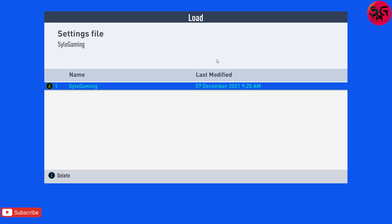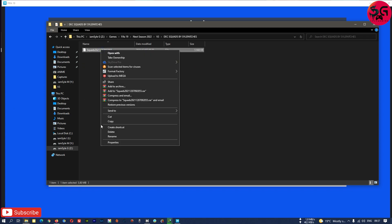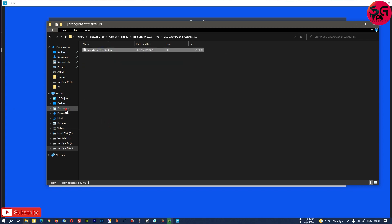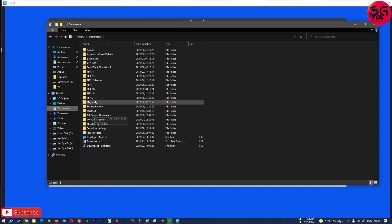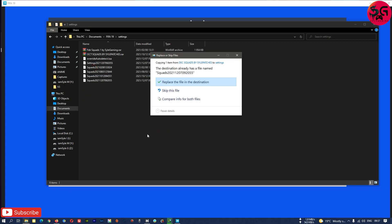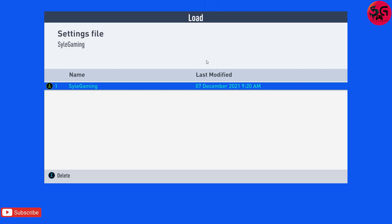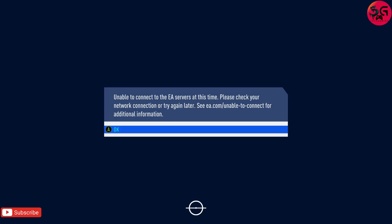When you get here, all you need to do is switch to Windows. You are going to copy the squad update file, go to My Documents, FIFA 19, Settings, and paste it there — just replace it. After that you get straight into the game. Make sure you do not load the profile before copying the file to My Documents and Settings.